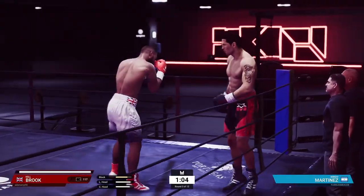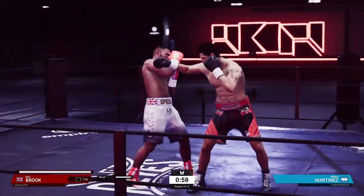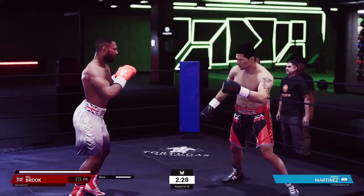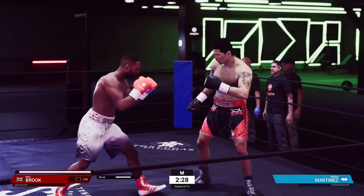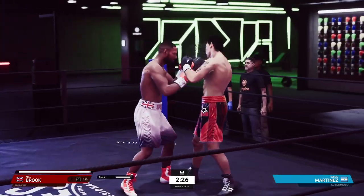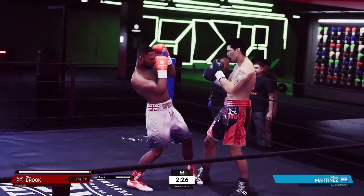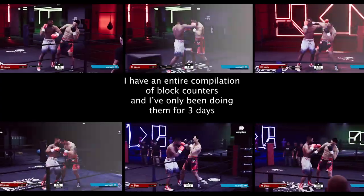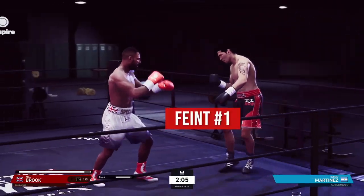Now that you know what the catch and release counter is, let me tell you how to specifically use it against a runner. The first thing you want to do is work on cutting off the cage and trapping them against the ropes or in a corner. Once their back starts to get close to the outer edge of the ring, nine times out of ten they're gonna start throwing punches, and if they don't you could feint or jab in order to bait them into throwing. One of my favorite ways to execute a block counter is to first block the punch and then start a combo off with the straight right. I'd encourage you to play around with this mechanic and see which shots land the best after blocking different shots.